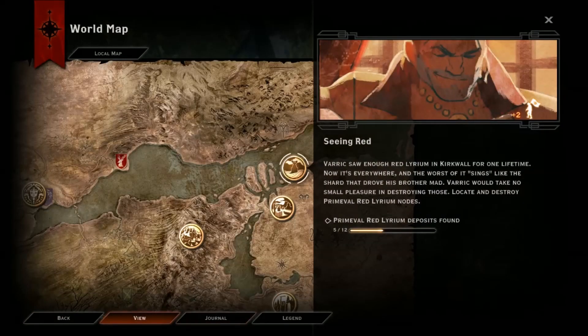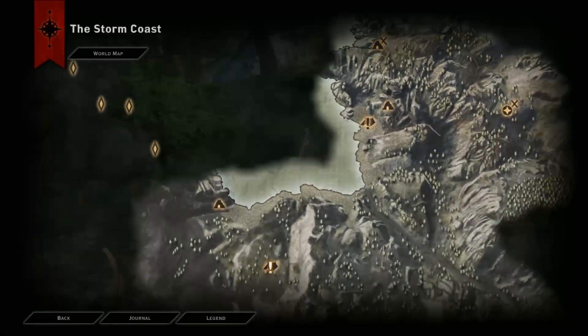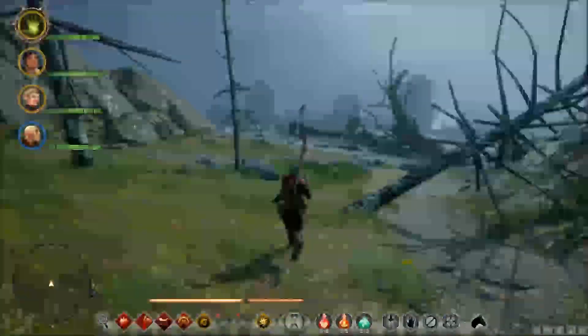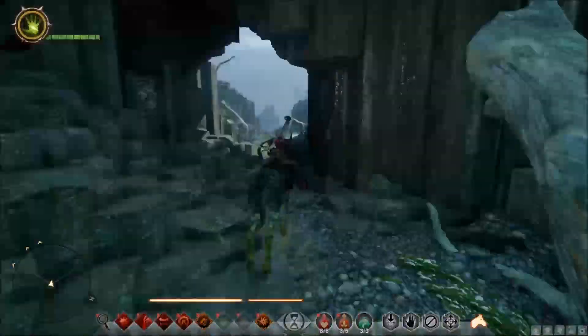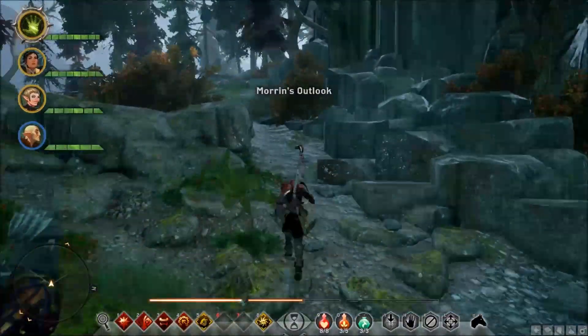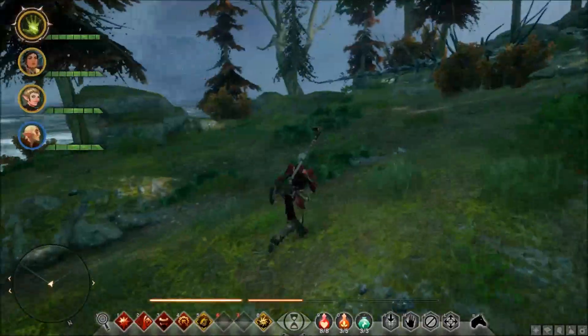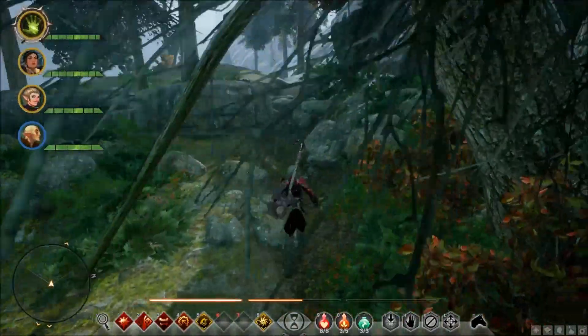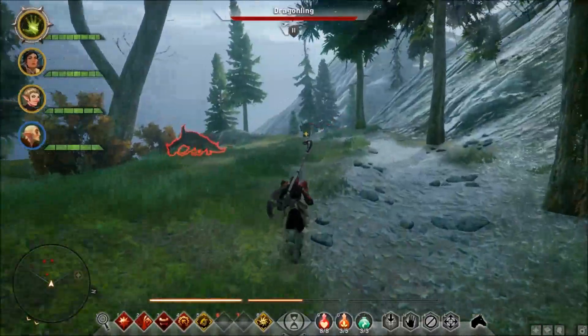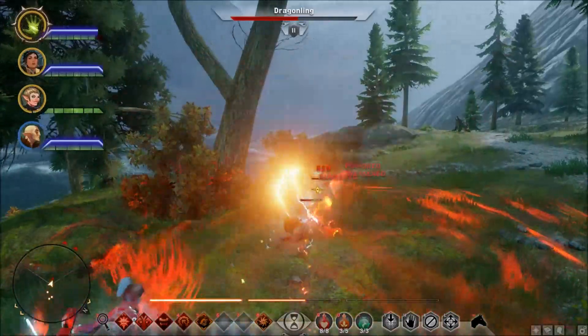The last thing you need is dragon blood. At this level — around 12, 13, 14 — all the drakes are pretty challenging, but all the drakes are available to you. I would suggest going to the Northern Hunter in Crestwood; check the description below for how to kill it. Another option is to go to the Storm Coast, head west to a little island — you can see in the video where. There you can find some dragonlings. They may not drop a lot, but they still drop draconic blood, so kill a couple and you're almost done.